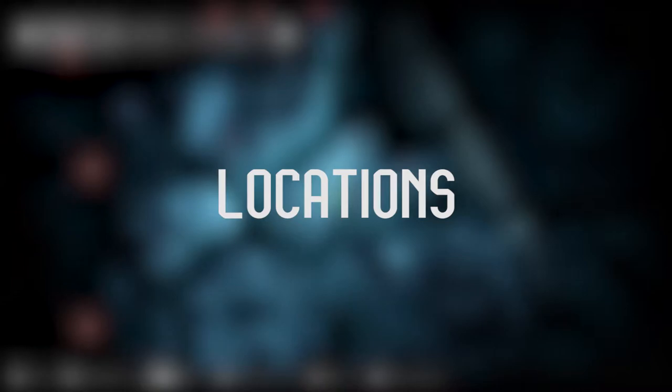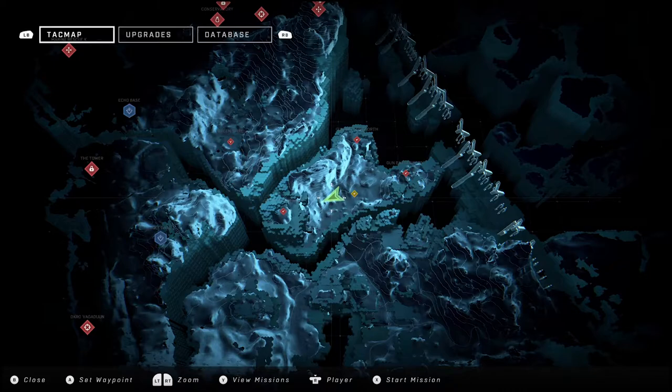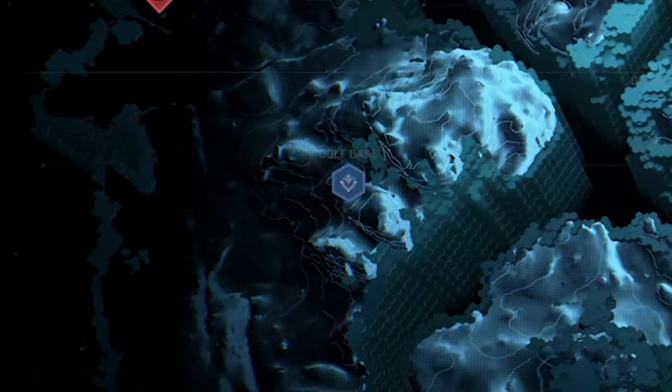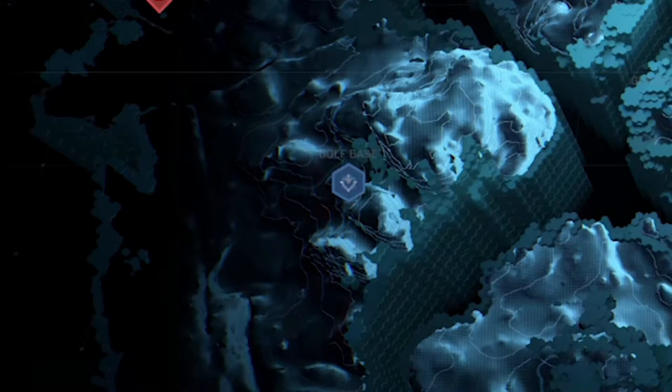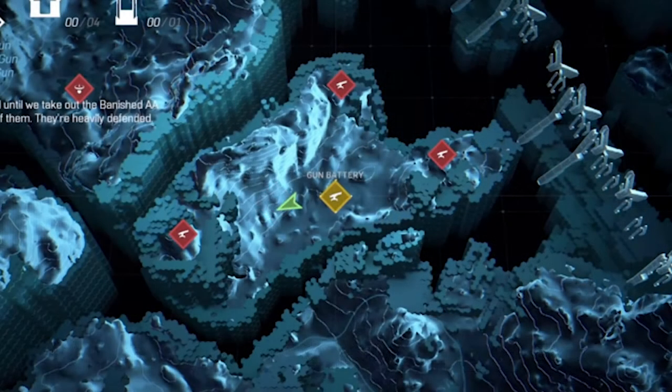On the same menu screen we see a tac map showing locations and points of interest. Blue locations — such as Echo Base and Golf Base — could be ally locations where we interact with surviving UNSC members, or places we can liberate. Red locations appear to be enemy locations — red is always bad. The Gun Battery location is yellow, which probably means it's a current objective or mission you're actively on and is an immediate part of the story.